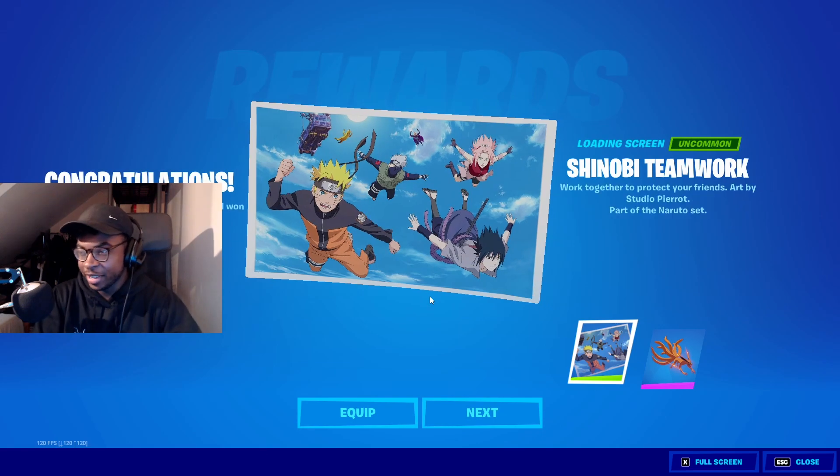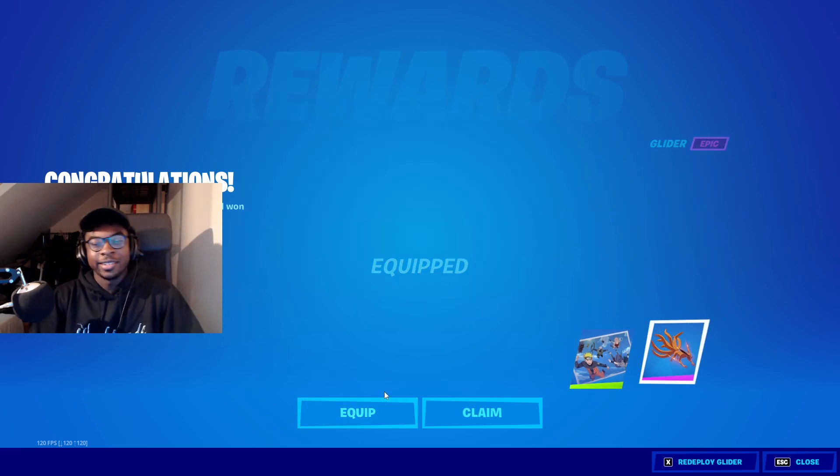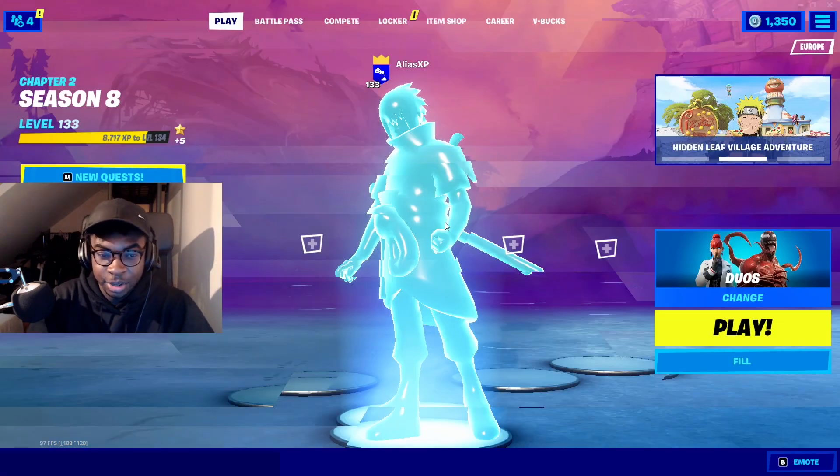It literally took about two seconds. So there we have it, guys — that is the Shinobi Team Up loading screen and the Karima Glider, all for free. And it only took me not that long at all.